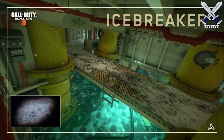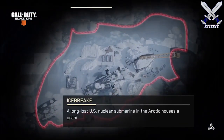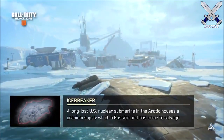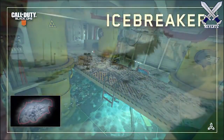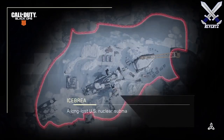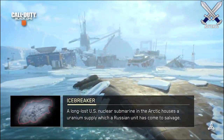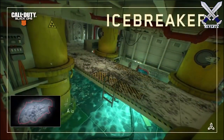The second map is called Icebreaker, which is set on a US nuclear submarine in the Arctic. It's a pretty unique theme and I just really love the cold snowy aesthetics of the map. It does look very tight as well — you're definitely going to be able to spot enemy players very easily because of that. However, something like a snowy or arctic camo for your gun and specialist character is going to help you blend in with the surroundings.